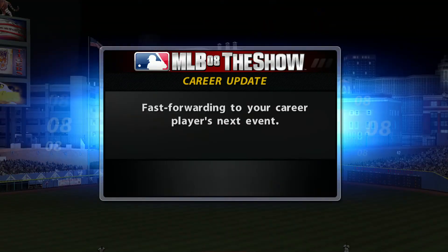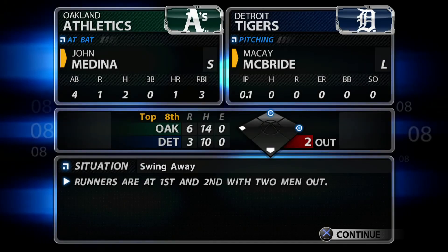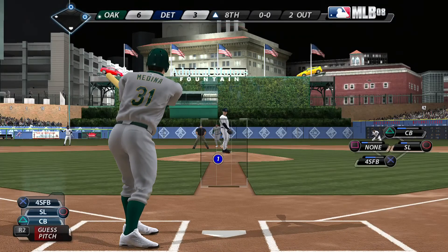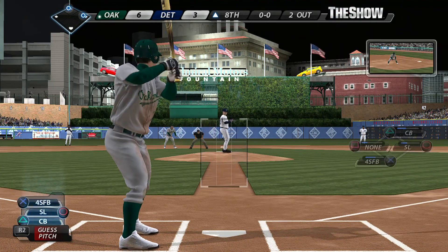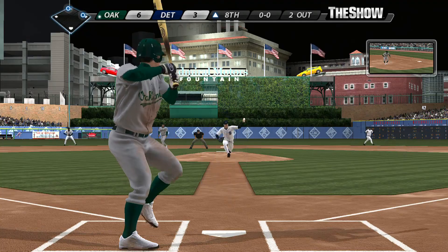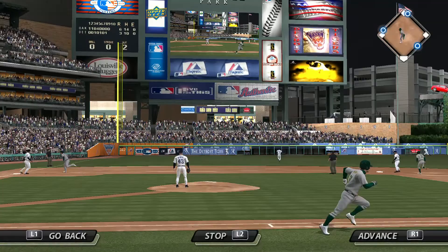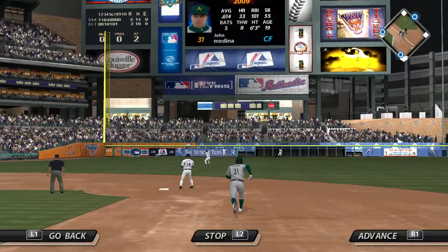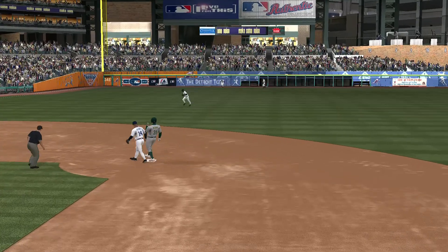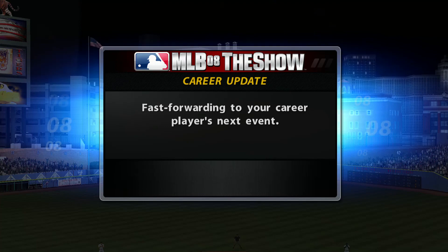We'll look ahead now and pick this one back up in the top of inning number eight. John will stand in — two hits including a homer thus far. And he might have another one as this is hit high and deep out to left. And Crawford will put this one away to retire the side. So it's no runs on two hits, no errors, and two men left stranded.